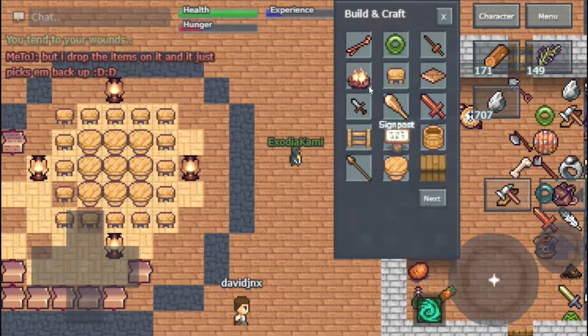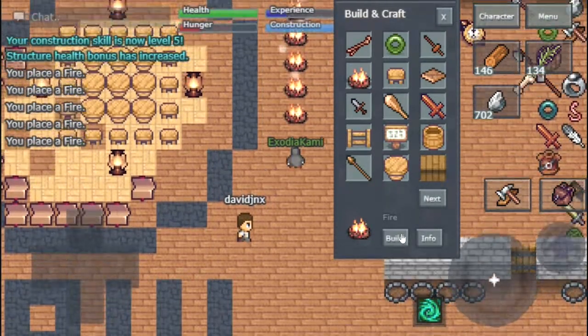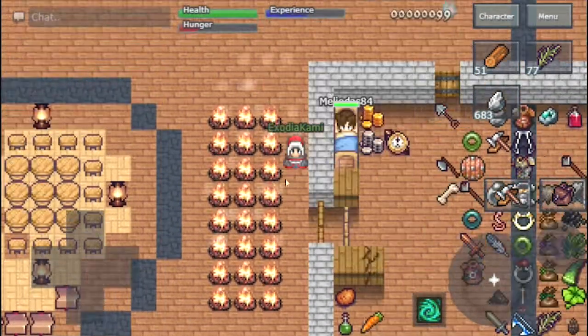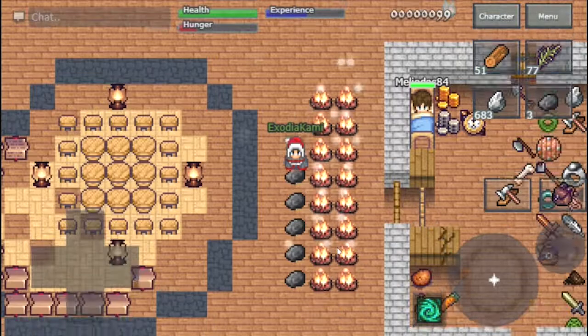Starting with the easy method, you want to build campfires. You're going to need three tinders, one flint, and five wood for each one. You want to gather these resources in bulk so that when you build, you build in large amounts. All you have to do is wait until the fire goes out and you get a single charcoal from it.